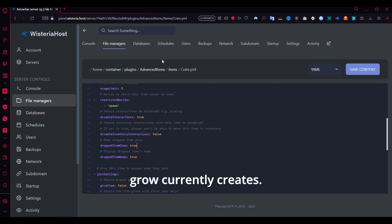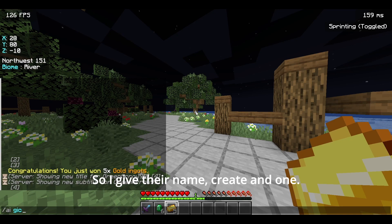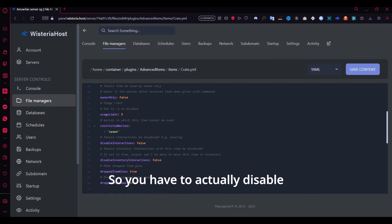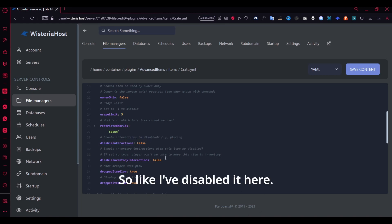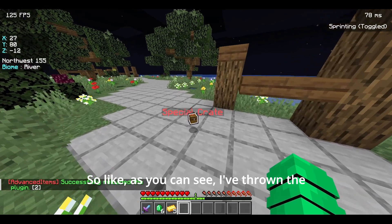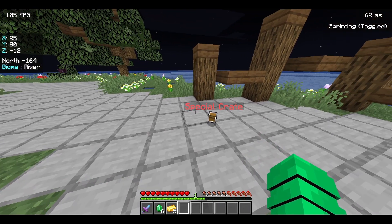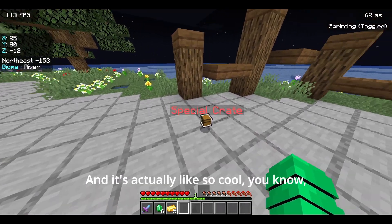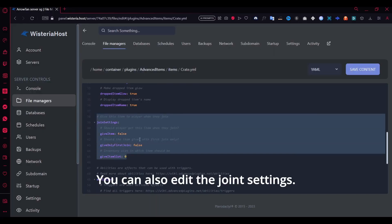There's also a really cool feature: if you drop the item it will glow. For crates, if you drop the item it glows. I'll give myself a crate with 'ai give player name crate 1' and throw it — I've disabled interactions first, saved, and reloaded the plugin. As you can see, I've thrown the item and it's glowing with a white overlay. You can just walk over it to pick it back up.